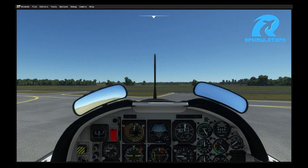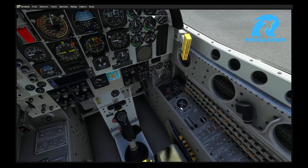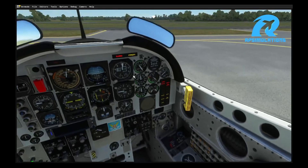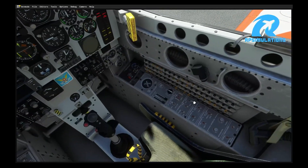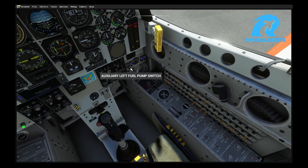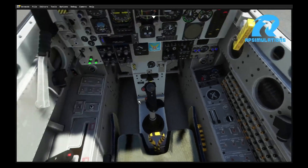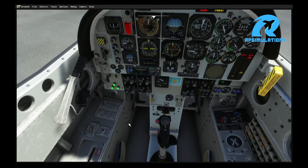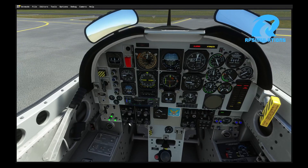Let's start the aircraft quickly so we can see if the problems still exist. Battery alarm off, AC converters on, main fuel pumps, auxiliary fuel pumps, parking brakes — and let's start the engine. We'll wait for the engine to start and then we'll see if the problems are happening or not.